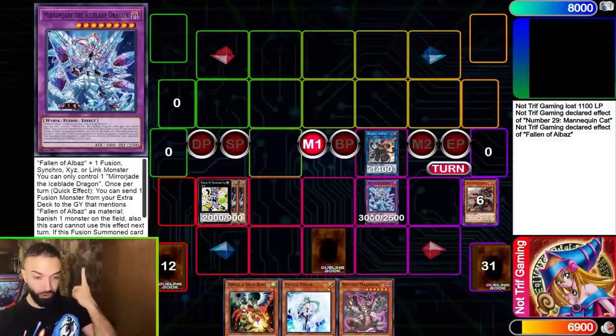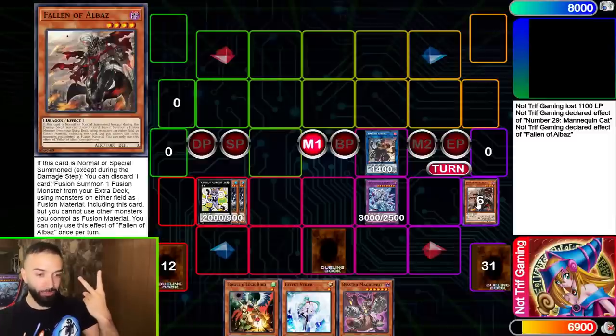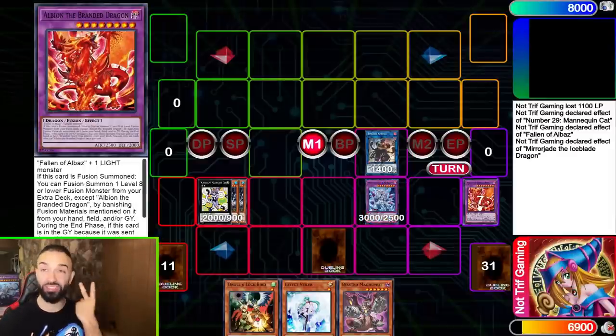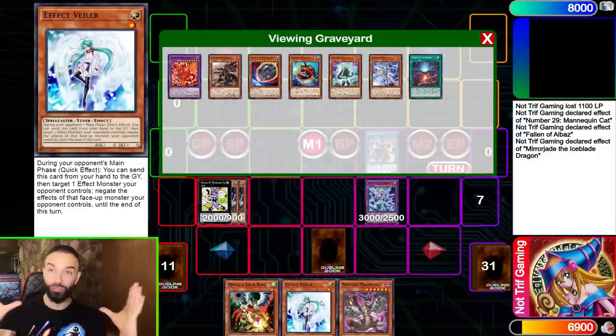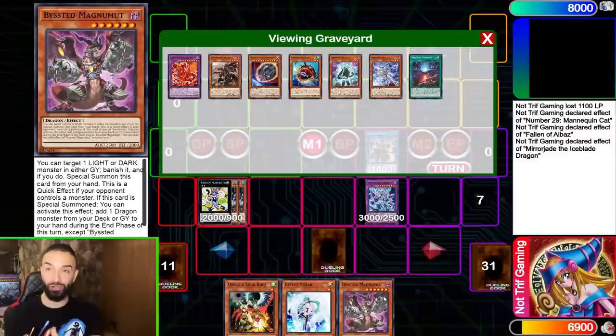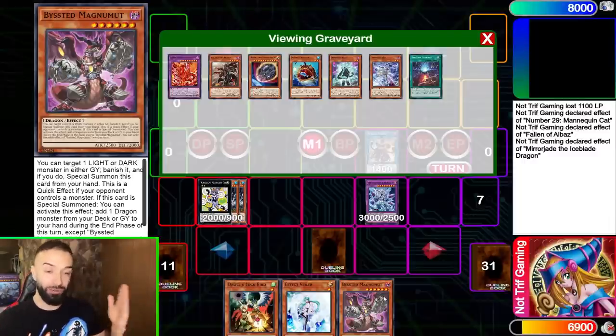You summon Mirror Jade and get another interruption. Not only do you get the interruption from Fallen of Albaz, not only do you get Mirror Jade's interruption — a banish — but you also get Albion to set your branded spells and traps, because you're playing a huge Bystial engine. They synergize so well together. Because Bystials are hand traps, you treat them as D.D. Crows. You play 16 hand traps main deck, and post side deck you play 23.